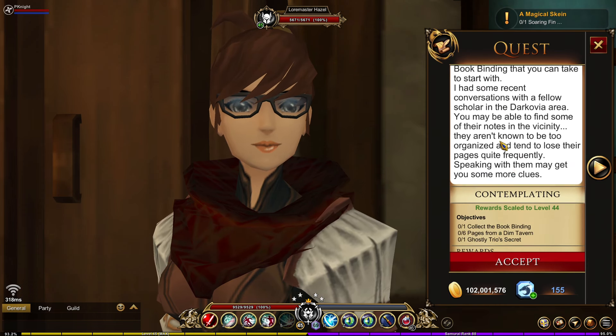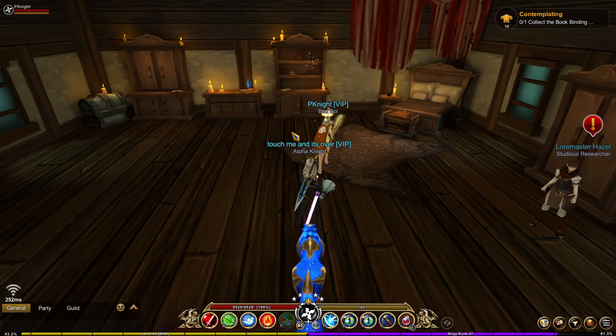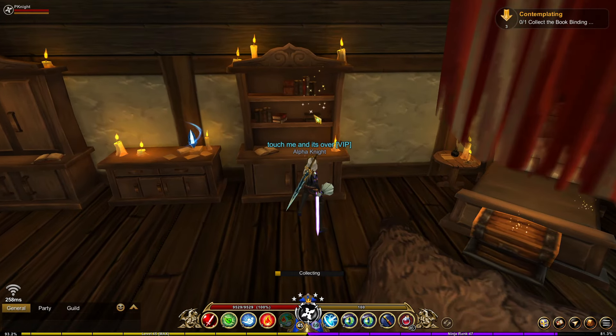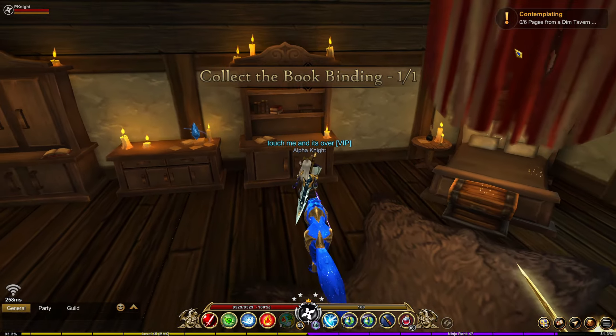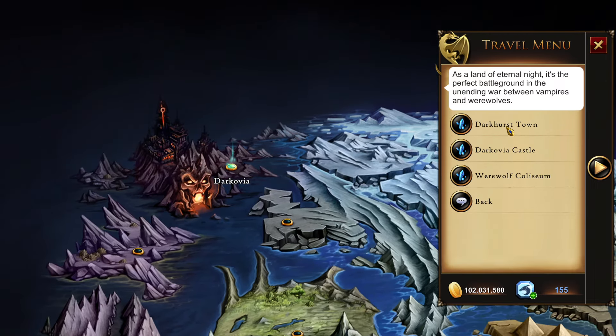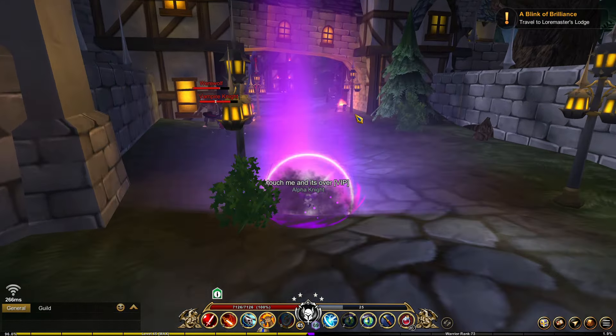Once you accept the Contemplating quest from Lore Master Hazel, you want to first head on over to the shelf right here in the lodge and grab the book. After that, open your map and head on over to Darkovia, then go to Darkhurst Town and make your way to Bog's Tavern.